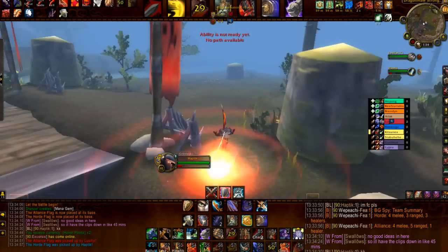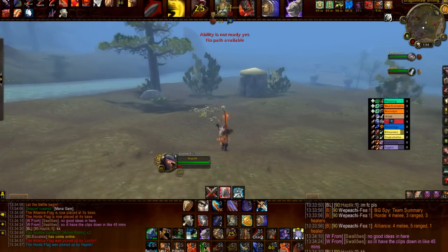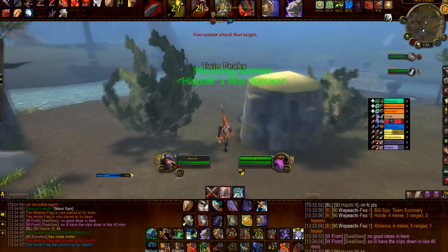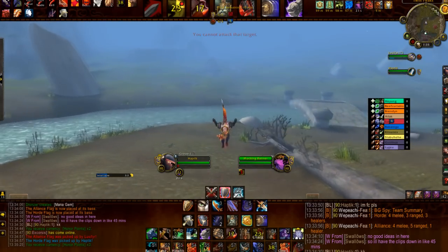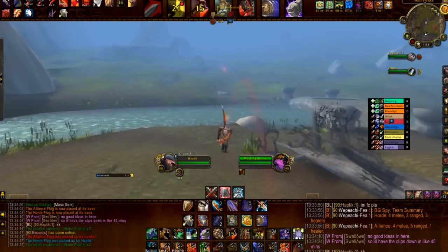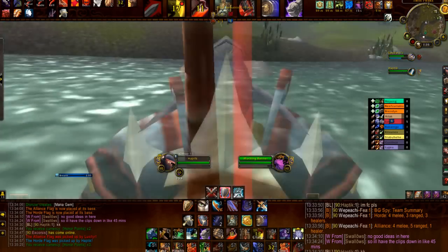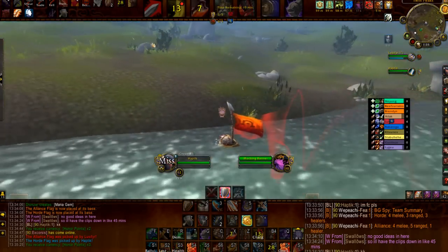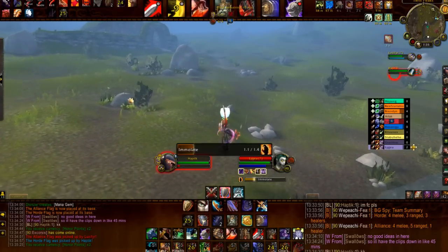When it comes down to it, just try to find out what your team is comfortable with you using. If they like the sustainable survivability the Stamina trinket offers, then use it. Or if you can find unique ways to use the PvP trinkets and you like the extra resilience they provide, then use them. Right now, for me, I'm finding that the Stamina trinket is helping me survive a lot longer, because teams are rolling with a lot more Destruction Warlocks, Mages, etc., and I can survive longer on a node by myself.